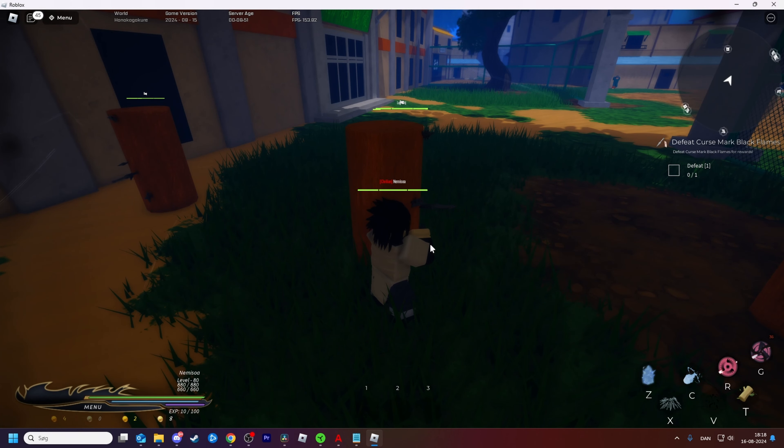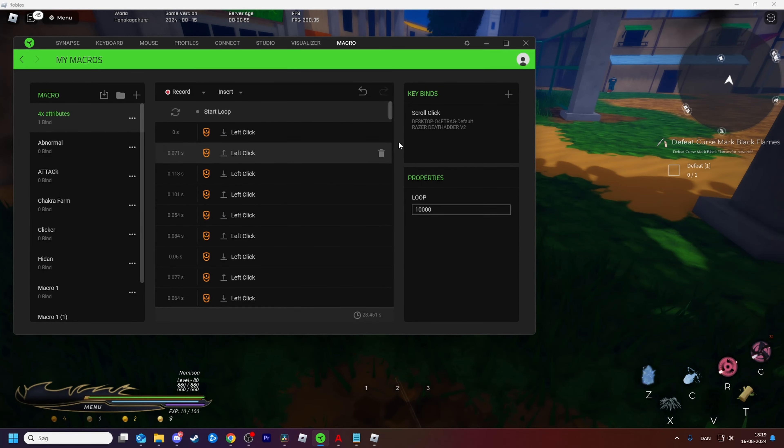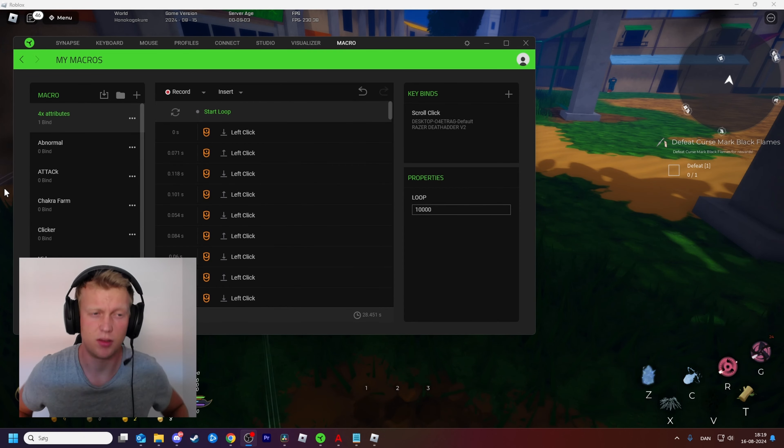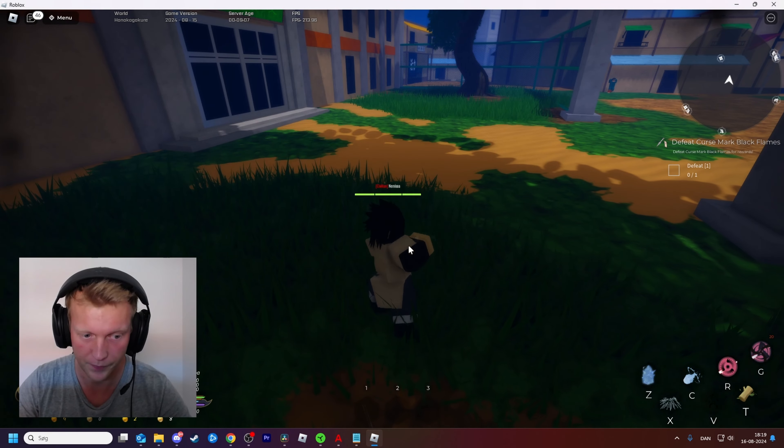To make it stop I just unplug my mouse. There's probably a better way to do that, but I really haven't figured it out yet. This is the first time I'm using Razer Synapse macro, so bear with me.